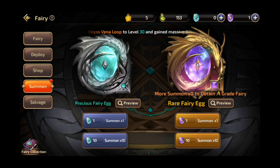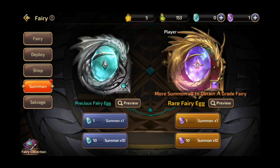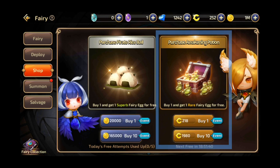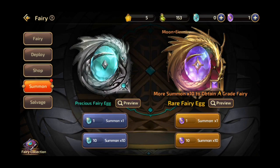but the main way to have them is by summoning them from eggs. There are two types of fairy eggs: the precious fairy egg and the rare fairy egg. Both of them could be bought from the fairy shop. When you buy pirate rice balls in the fairy shop, you'll get one free precious fairy egg for every purchase, and these pirate balls cost gold. Similarly, when you buy awakening potions in the fairy shop, you'll get one free rare egg per purchase. These awakening potions cost 218 dragon coins each, but you'll get a discount if you buy 10 for only 1,980 dragon coins. I know, that could be expensive for a lot of us players.